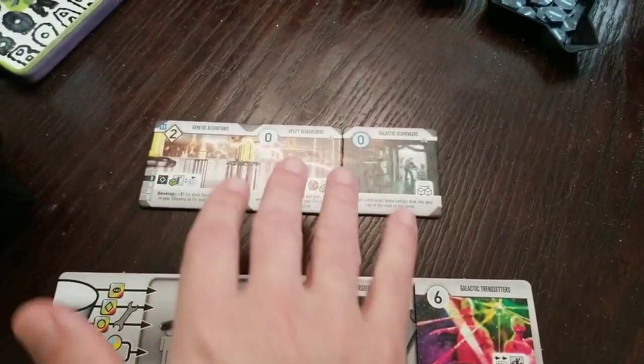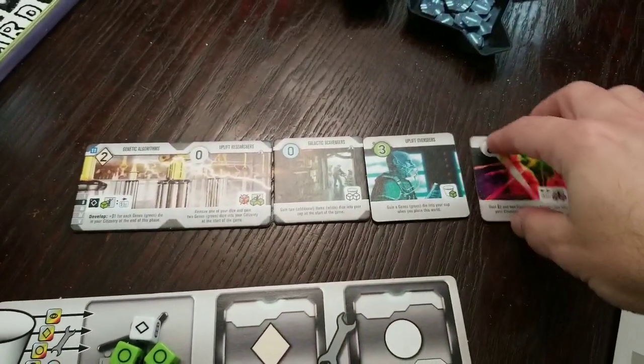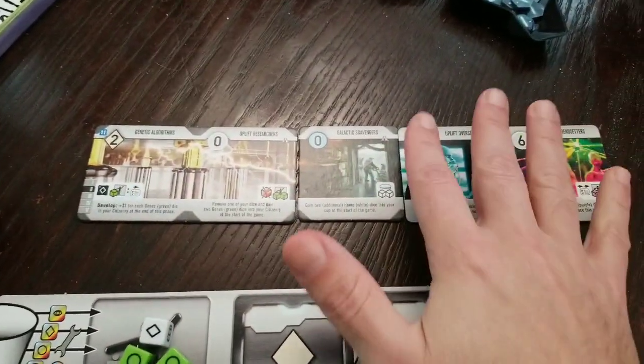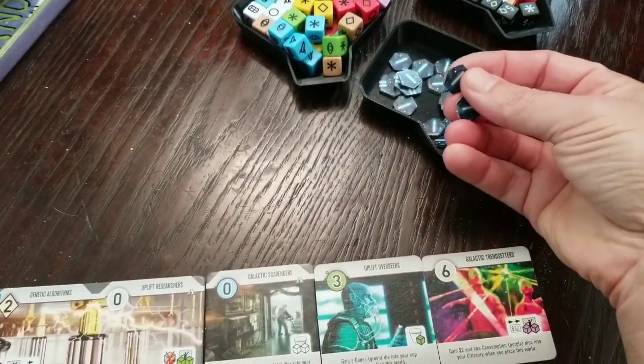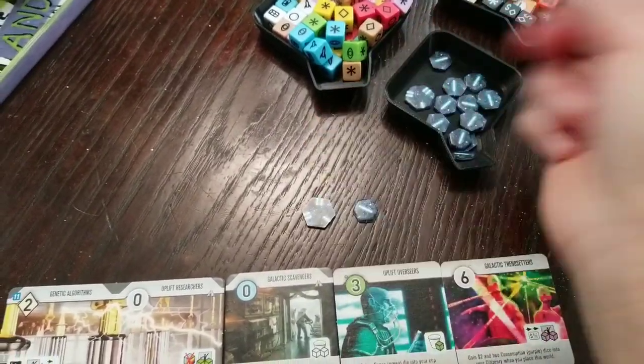Whoever's got the most victory points wins. Counting up points is basically like — the cost to put tiles out is how many points you score for them at the end of the game. Plus any victory points you've gotten from the pool. These little VP tokens count as one, and then you've got fives, et cetera.